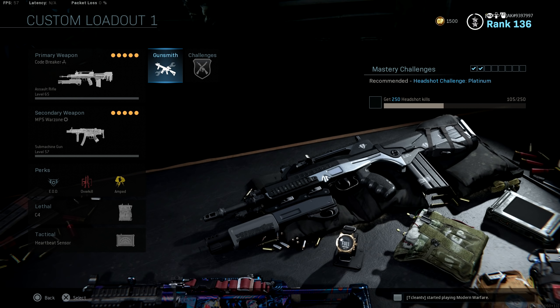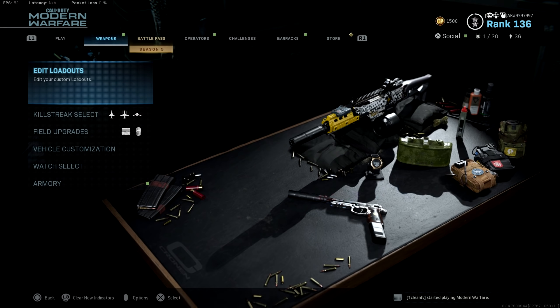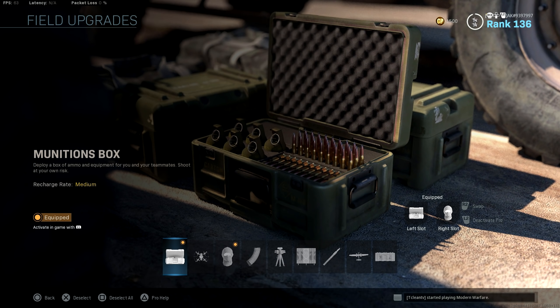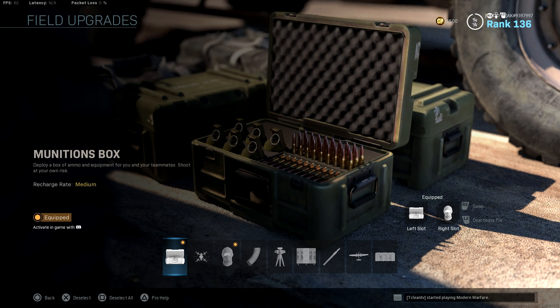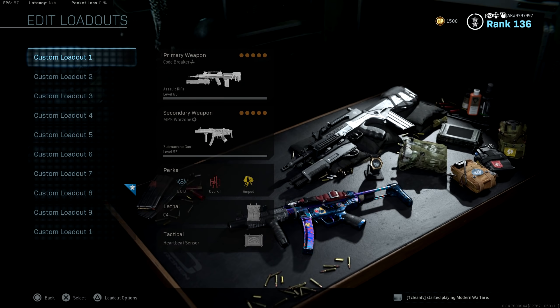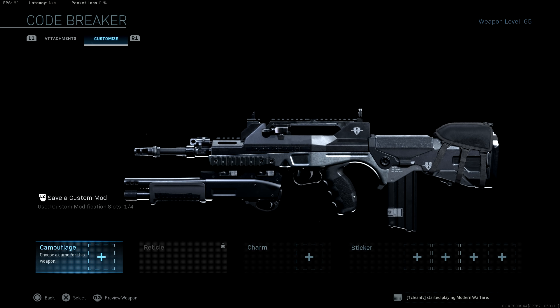When you first pick this class setup up, whether it be in Warzone or Plunder, you're actually only going to get 8 shots with the weapon. So I strongly recommend, as a field upgrade, that you rock the munitions box in Warzone. Wait until you run out of all 8 shots before you pick up your munitions crate, because if you pick it up with only 7 bullets left, you're only going to get up to 8 — it'll go from 7 to 8 and you won't have any reserves. You don't get reserve ammo when you pick up the munitions crate, so make sure you use all 8 shots first.